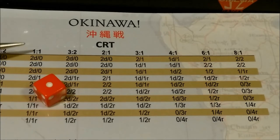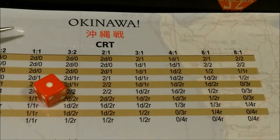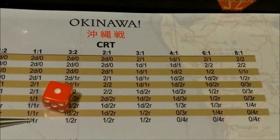We get a 1. Without any support bonuses, it would be 2 losses for the attacker plus a disruption, and nothing for the defender. However, we're going to add 13 to the die roll. Even adding more than 10 takes it to a 1/1R result, which means the attacker will take 1 step loss from the lead unit, and the defender will take a step loss and will be forced to retreat.